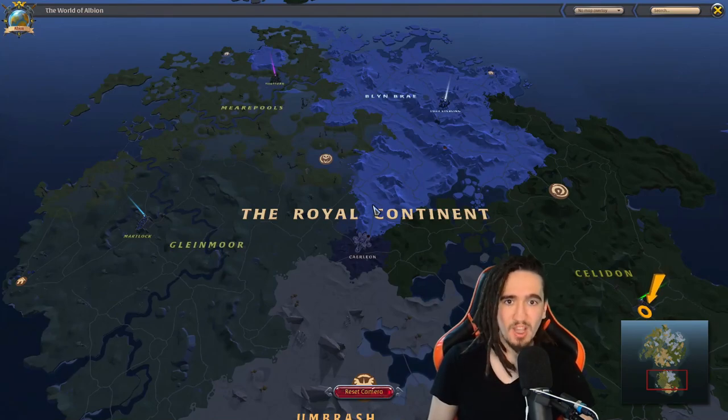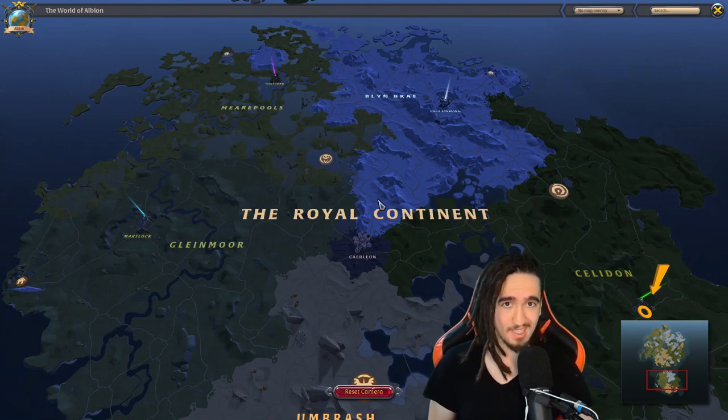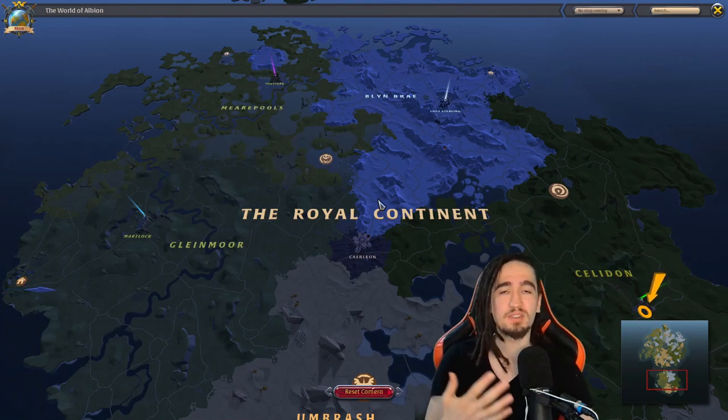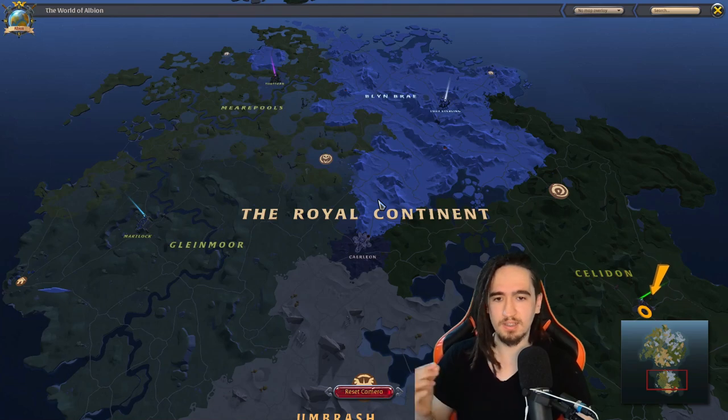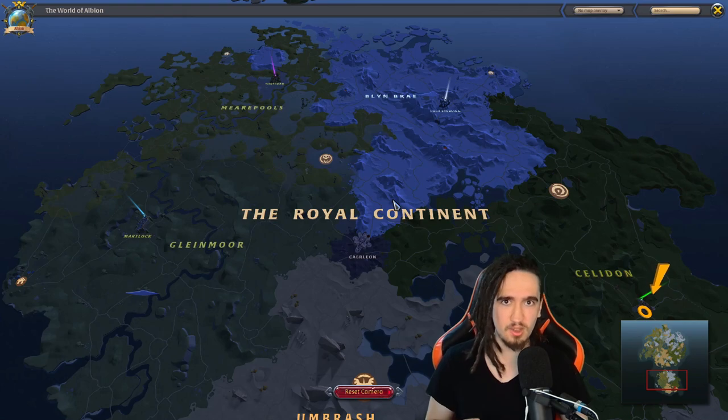Today we're discussing the map of Albion Online, and I know this might seem like an underwhelming subject — like, come on, what's about the map? You just open it, you watch where you want to go, and you close it. Well, that's not really it. In Albion Online, every single system in the game has a very good purpose. I'll even go as far as to say the map is the most important thing in the game. If you know how to navigate yourself efficiently around the map, trust me, you will have a much easier time overall playing Albion Online.